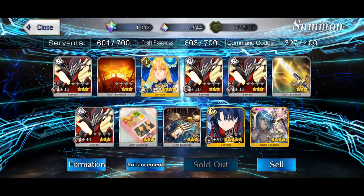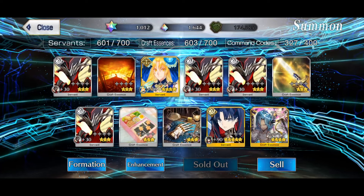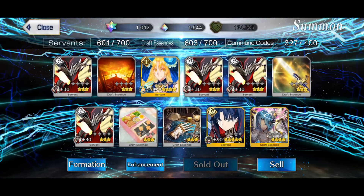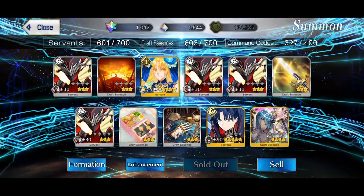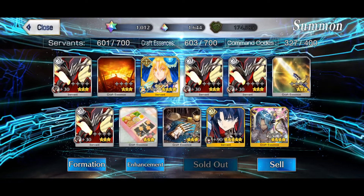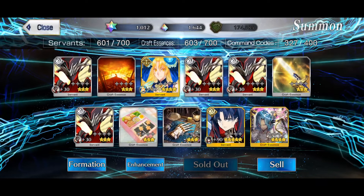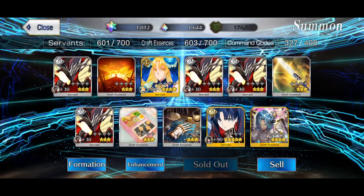Oh my god, I'm so relieved — I finally broke the streak of not getting what I want from GSSRs. To be fair, I don't always get the worst case; sometimes I get servants somewhere in the middle, which is fine. But it has happened a few times that I got the worst case — for example, one time I rolled on an Archer GSSR and got Tesla, who is one of my least favorite characters. I'm traumatized from GSSRs because of stuff like that, but this is the opposite of that. Absolutely no complaints — I couldn't be happier. I hope you enjoyed the video; if you did please leave a like, comment, and subscribe. Also tell me which servants you got from the GSSRs, and have a nice day.